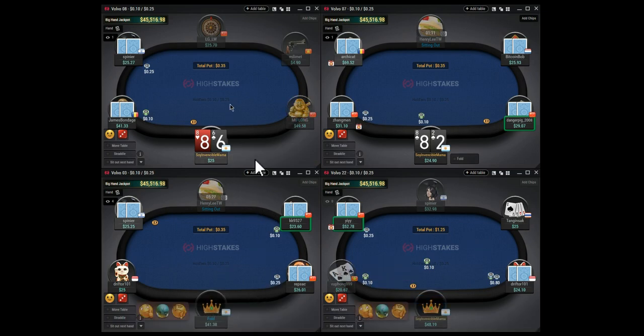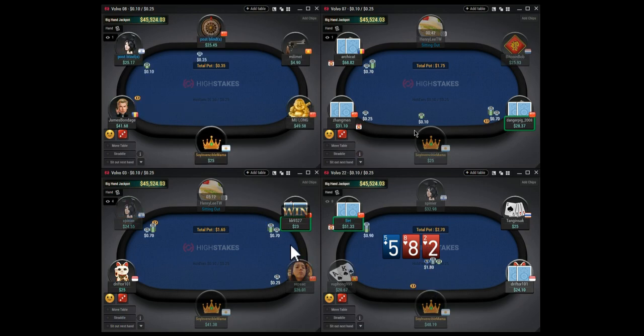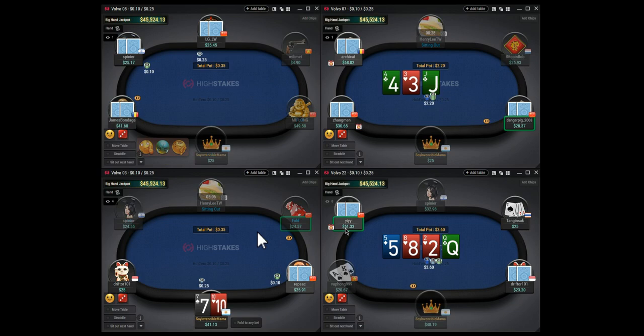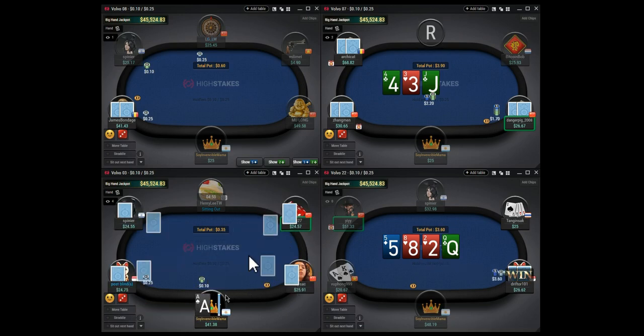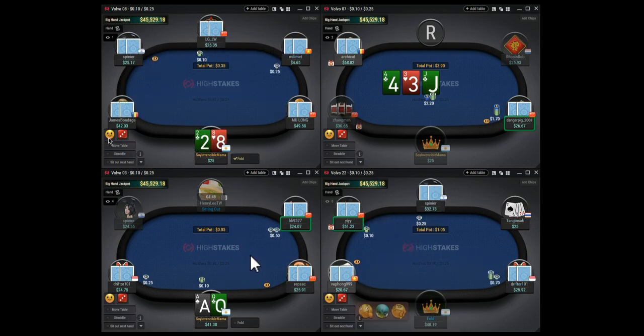Folding on table three, same on table one. Folding eight-deuce. The way you communicate with people on this site is with these emoji faces and expressions. Take note on people who are using faces and expressions because probably those are the weaker players.